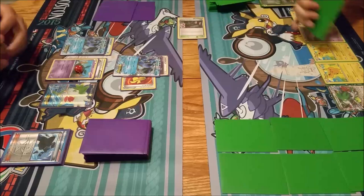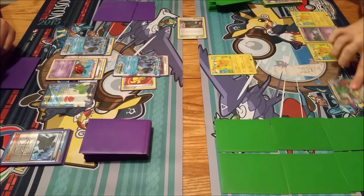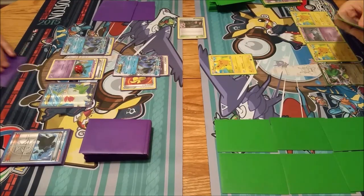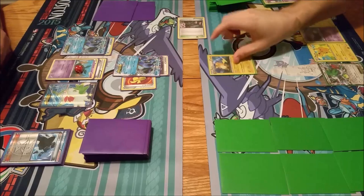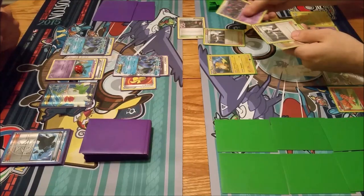So that's 50, and then after the poison damage, that's a knockout on my Golbat. I'm going to promote Pikachu. And I will Raichu. Put down Vulpix. And Sycamore.